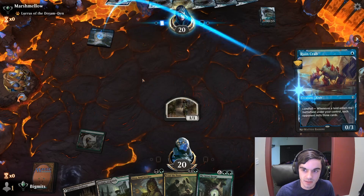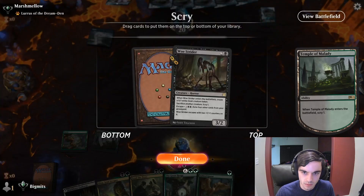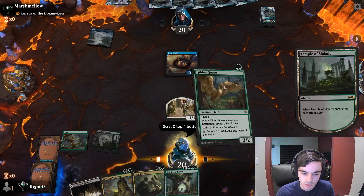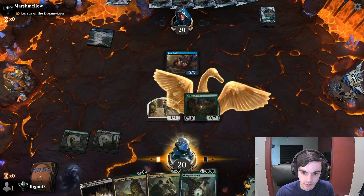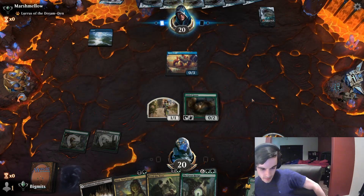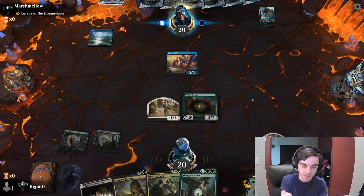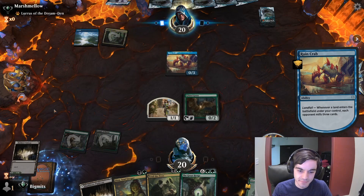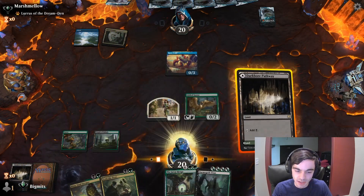Rune Crab — okay, Rogues it is. We'll put the Woe Strider on the bottom and play Gilded Goose, then pass the turn. Next turn we can play Love Struck Beast, or we can slow roll it, but I think it's better to get Love Struck down and try to get that Henge online. Got a Daemogoth Titan as well.